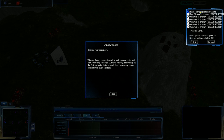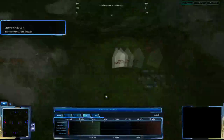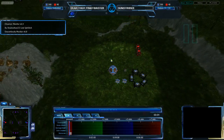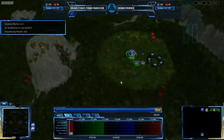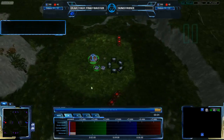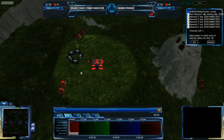We are looking at Sunstrider versus Rawr the Flying Toaster. Flying Toaster is on the right side of the map, Sunstrider is on the left side. Flying Toaster is Grecom. Sunstrider has not chosen his race from Flying Toaster's point of view, but has in fact chosen CISO. So this is a CISO versus Grecom match.